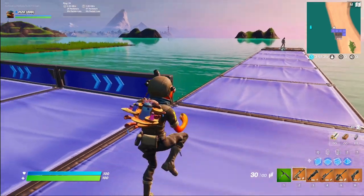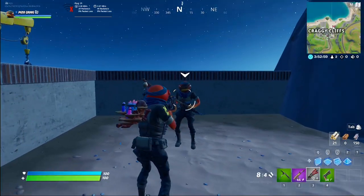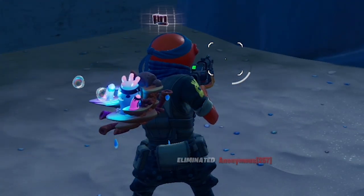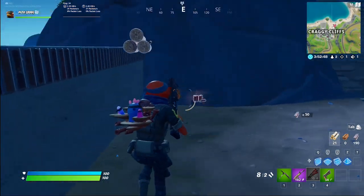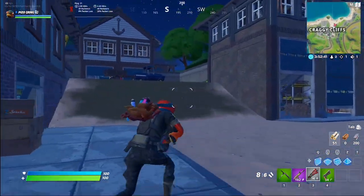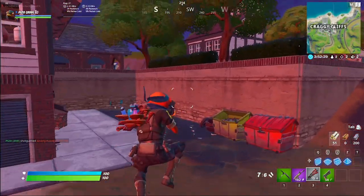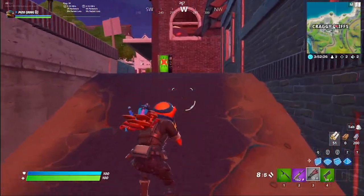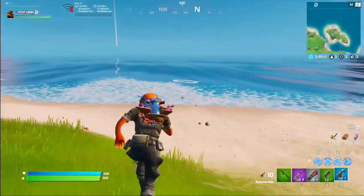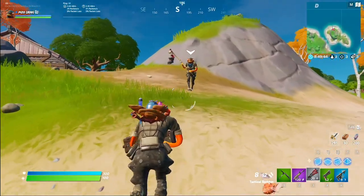I just don't understand how the back bling is reactive. I'm going to have to eliminate somebody — I have to test this out. So I'm going to try some elims here and see if the back bling does anything. It plays when you eliminate somebody, so I don't believe fishing is going to do anything, but I still want to test it. It just kind of picks up where it left off on the song — that's kind of cool. I can't find a fishing pole, so I guess it's only on elims.